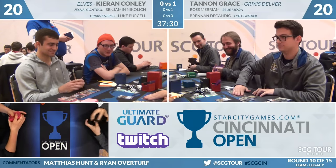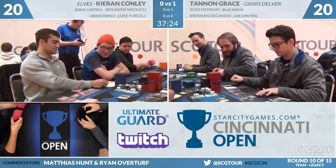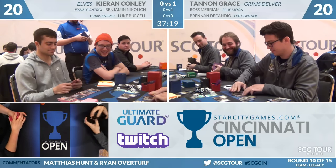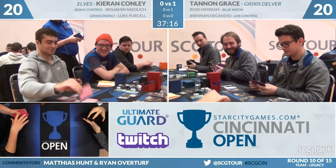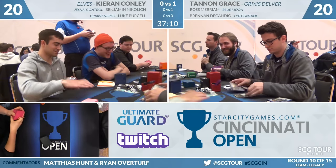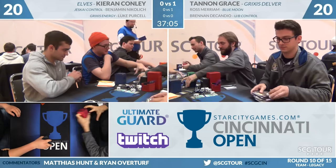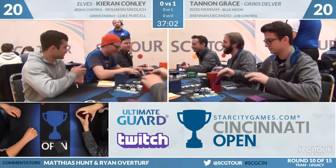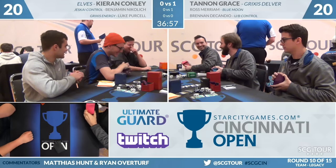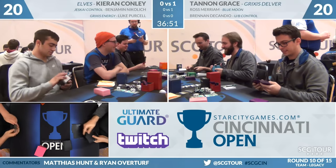Especially post-sideboard, where the Elves player probably has answers to your aberration, Daze gets a lot worse. They're heavy on Basic Forest and can pull ahead of your Wastelands fairly easily. Cabal Therapy is actually pretty reasonable in the matchup — it helps you break up those Glimpse turns when they're setting up. Just get the Glimpses out of the hands so you don't have to fight over them. If you probe them and see a Natural Order and you don't have the Counterspell, you've got to deal with that one.